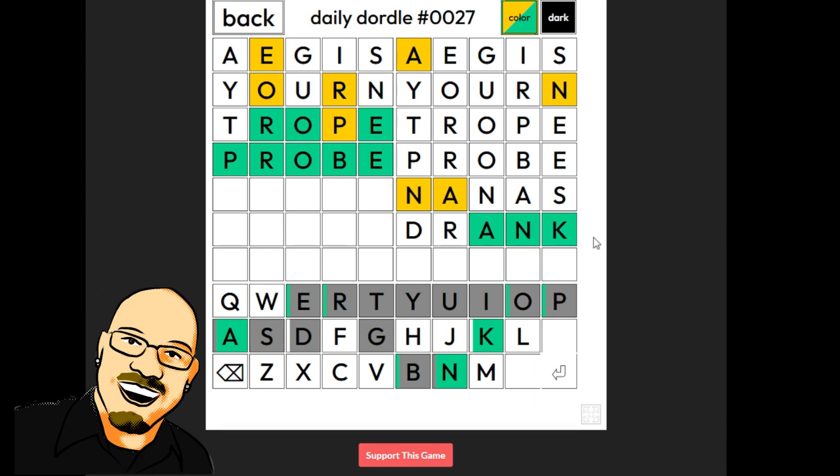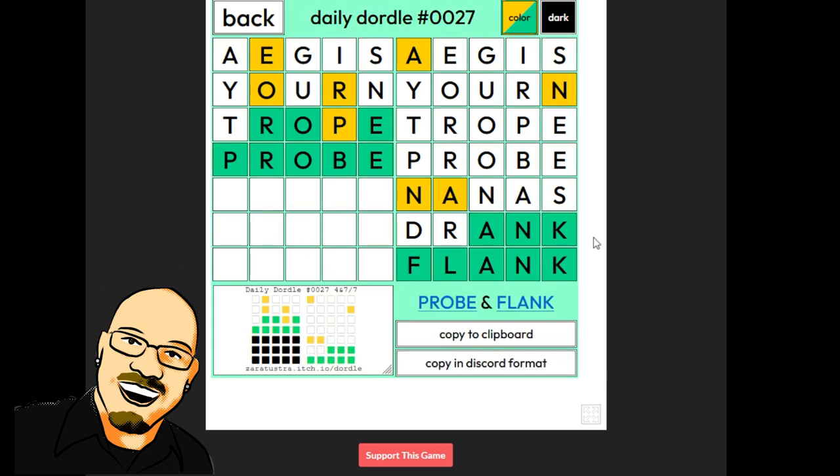Okay. I think flank is the only thing left, but clank is still left as well. I've been getting a little too eager to rush into some of these puzzles lately, and it's going to come back to bite me. I believe we are just down to flank and clank. We have not tested either the F or the C. So once again, we are down to a flip of a coin between flank and clank. And I really love flank steak, so I'm going to go with flank. And it is great! My love of steak comes through. Probe and flank.